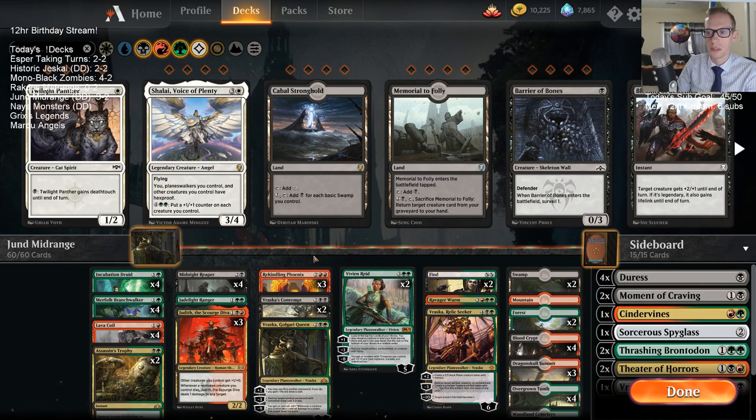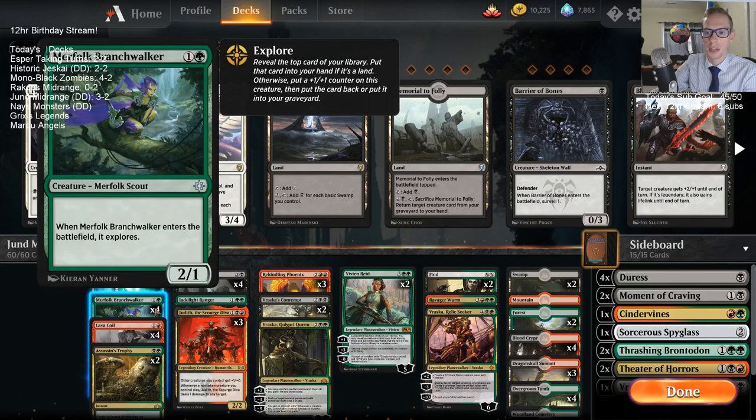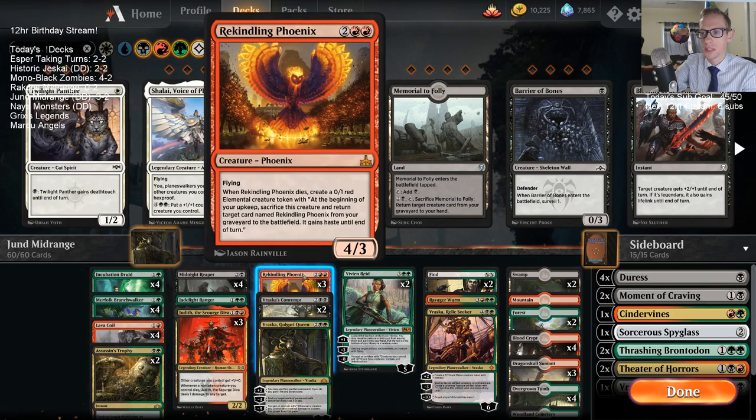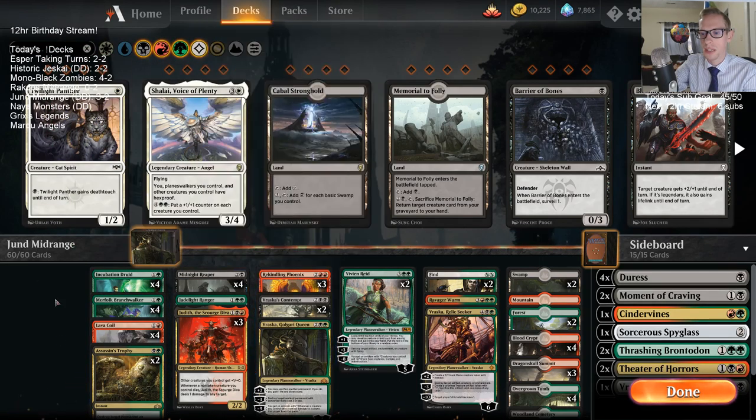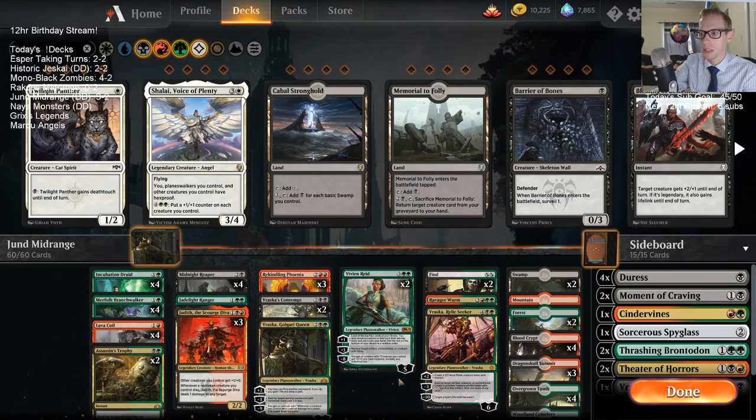Two Branch Walkers can block a Carnage Tyrant — they're 3/2s. Phoenix is pretty good against Carnage Tyrant, so Phoenix plus any other creature works, and the Phoenix comes back. I think you just do that.